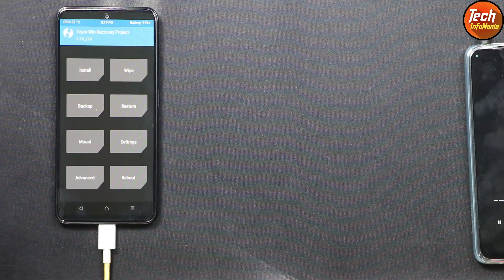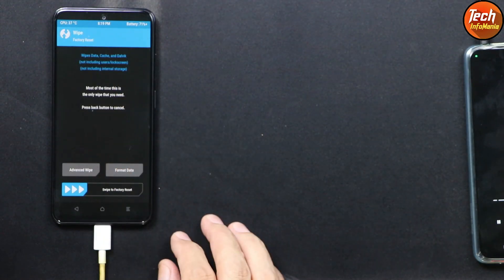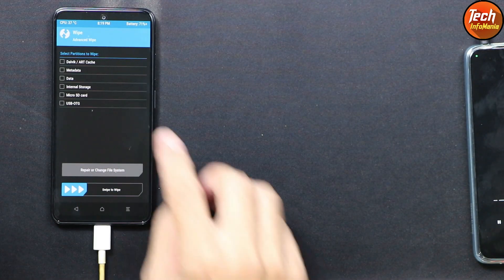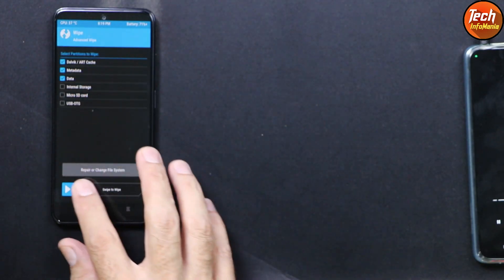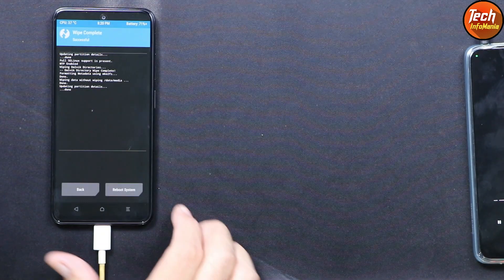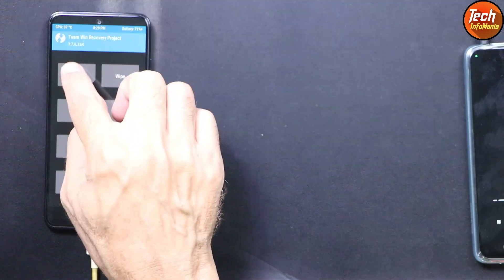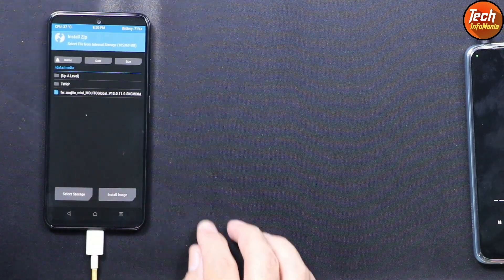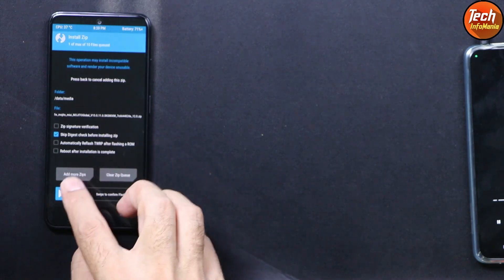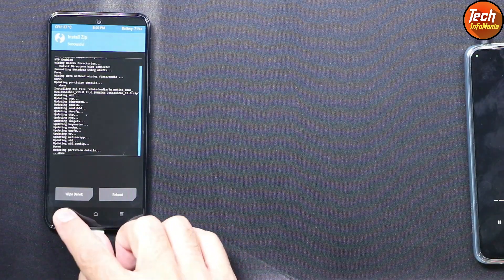On the phone screen, tap Wipe, then tap Advanced Wipe. Select Dalvik/ART Cache, Metadata, and Data — then swipe to wipe. When done, go back to the main screen, tap Install, select the firmware file you just copied to internal storage, and swipe to start flashing.